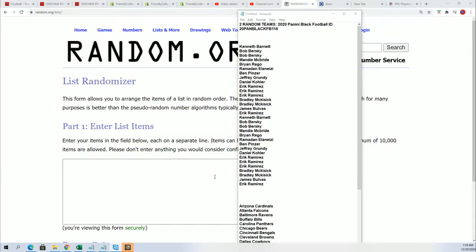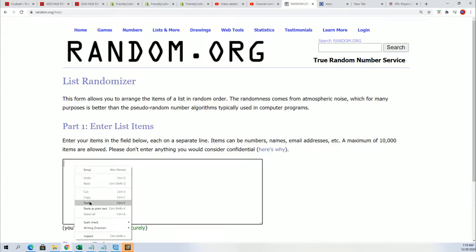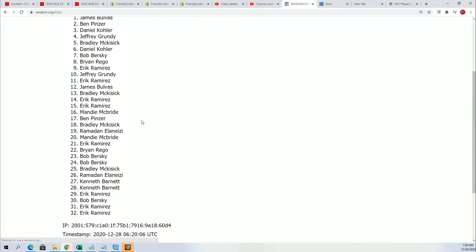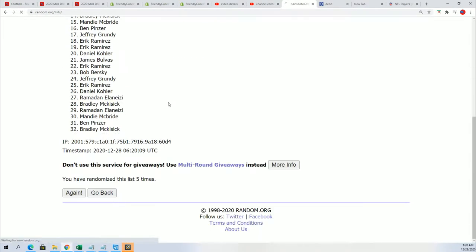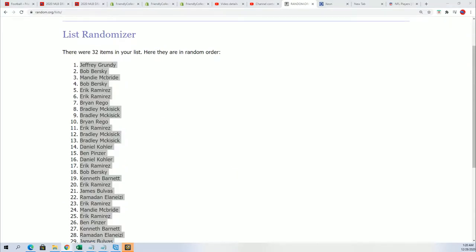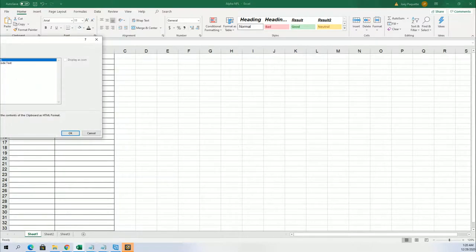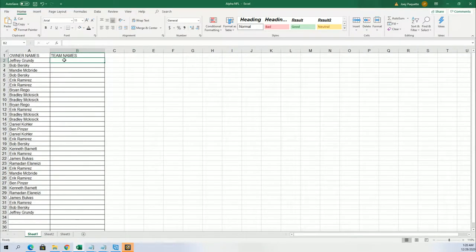Good luck James, good luck everybody that got in on this thing. Let's go ahead and start the random and see who gets which team in the break. We're gonna random each list seven times apiece and stack the lists up side by side — that's how you get your team in the break. Team names randomized seven times.